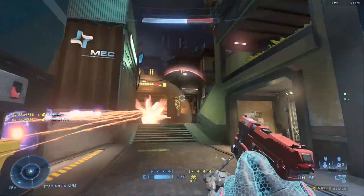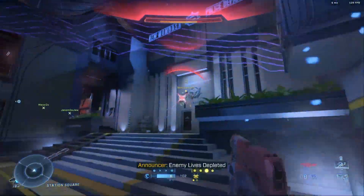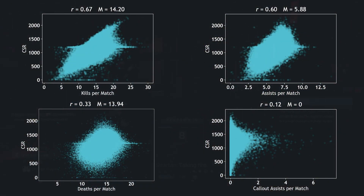Since non-objective score has a strong correlation, let's look at the attributes it is comprised of: kills, assists, and call-out assists. The more kills and assists you have per match, the higher your CSR tends to be. Kills have a stronger effect than assists do on your CSR, while call-out assists barely influence your CSR.